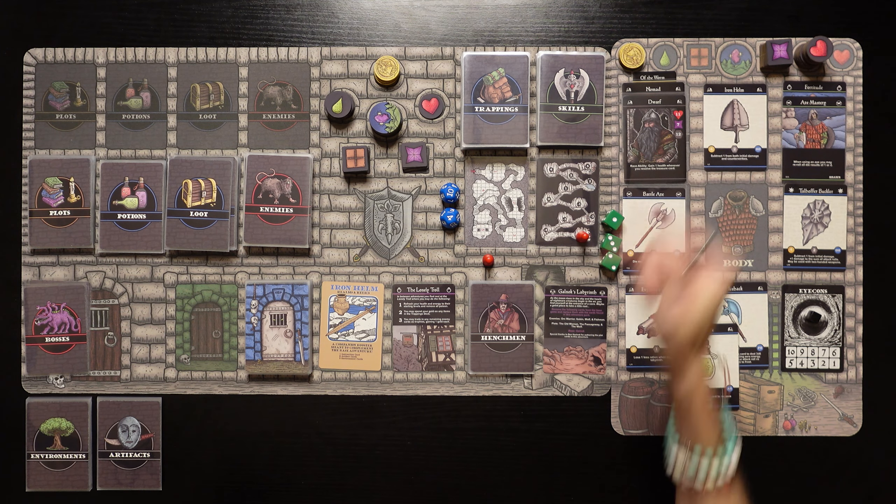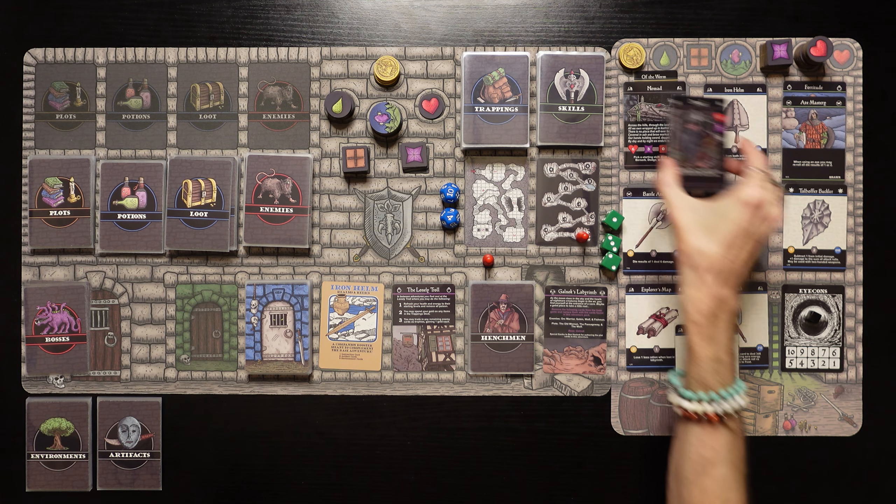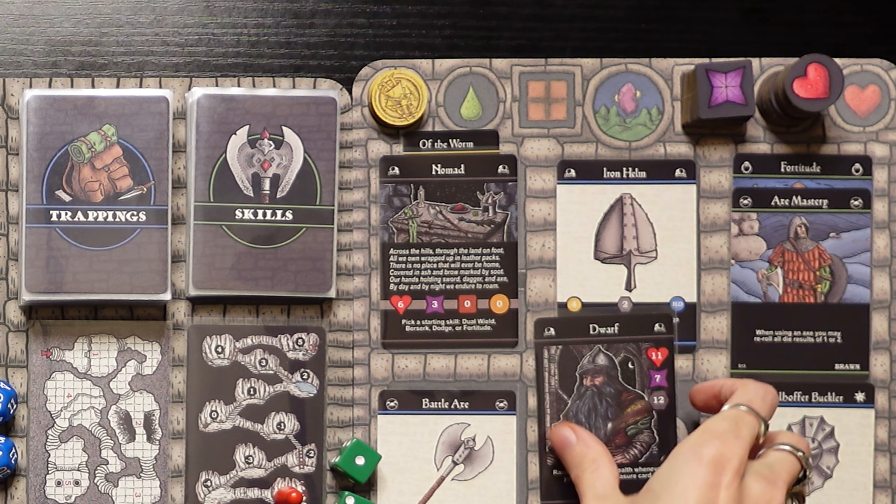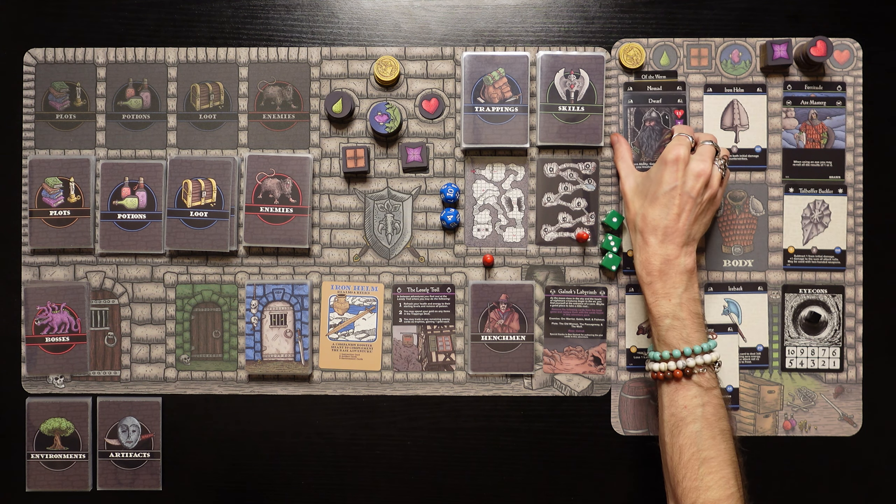We also have to get rid of all our rations, and we get rations printed on our class card, which is zero unfortunately. We would also get the gold printed on our class card, but it is also zero, so we don't get any extra gold from our class card.